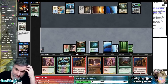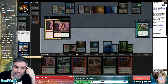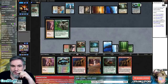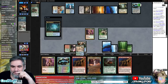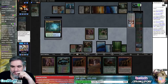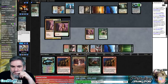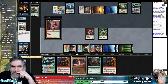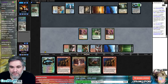That was the first time we whiffed off a Bloodbraid Elf, which is sad. Attack, Jace — attack, Jace. You have another one? That's good. Sinkhole — you want two-mana land destruction? No dude, no. This is all terrible.